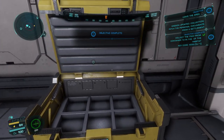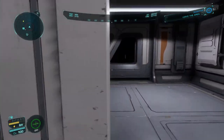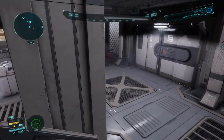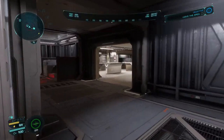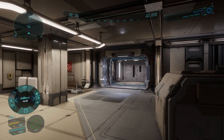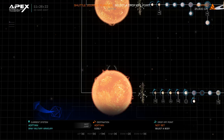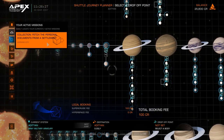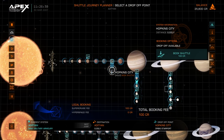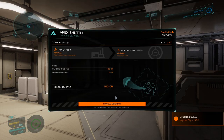Next objective: leave the area. Like I said, I don't have the risk of getting caught because this is a legitimate fetch mission and I'm just the messenger. Let's call ourselves a taxi. Apex shuttle, local booking, and I'd like to go back to Hopkins City. Yes. Shuttle request sent. Wonderful.